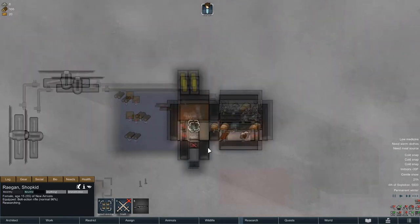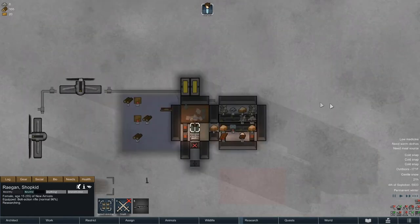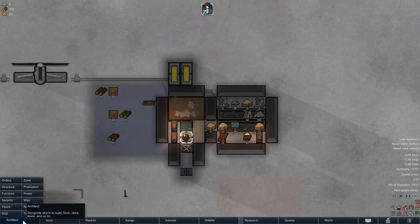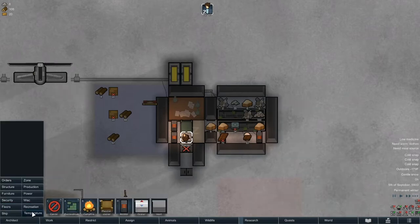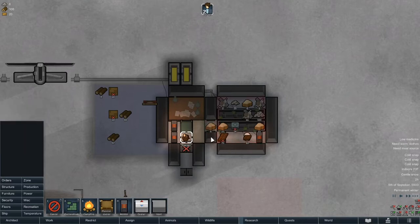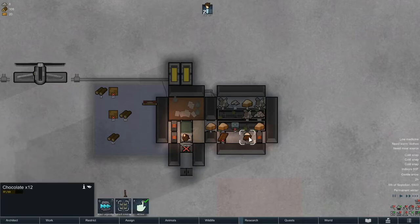We're pretty much stuck - it's negative 170 out now, that's bad. I wonder if you can build a fire in a doorway - that'd be too damn useful. When the solar flare hits, assuming it does (and they always do), we need to be prepared.